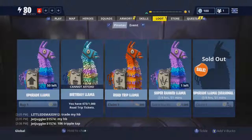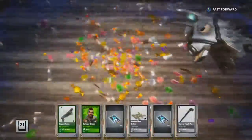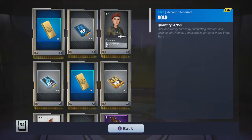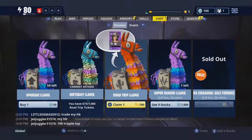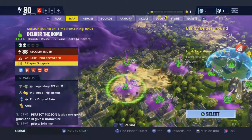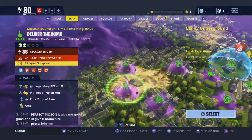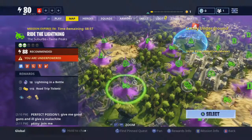I'll open these mini llamas, and then that'll be the end of the video. Now I'm gonna buy some normal art, I'm gonna buy some upgrade art. Damn it, it's super rain. Wait, hang on. I've unlocked 88 zones, more of them. Times four pure drops of rain, 115 road trip tickets — I'm gonna do that. See how much pure drops of rain I get.